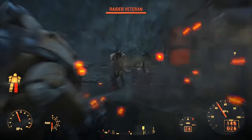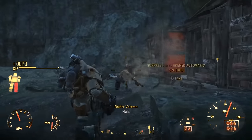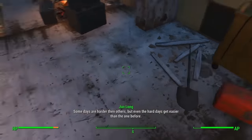In order to actually make the jetpack, you will need 7 adhesive, 10 aluminum, 9 asbestos, and 12 nuclear material.